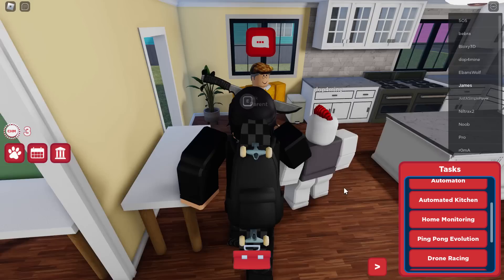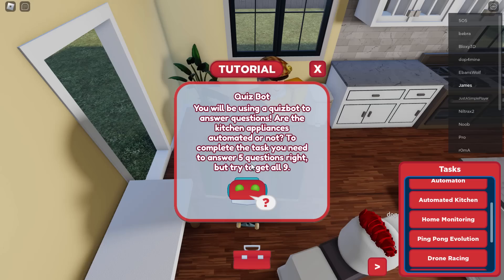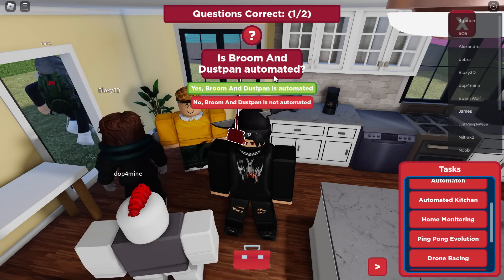Let's go and talk to the parents and see what they want us to do with the kitchen. We have to tell them what's automated in the kitchen. We need to click on our toolbox, then click on this quiz bot. We're going to have to get five questions right. Once this comes up, you click on the cross, and it looks like it's a kitchen quiz. Is a blender automated? No, it's not — you have to activate it yourself.